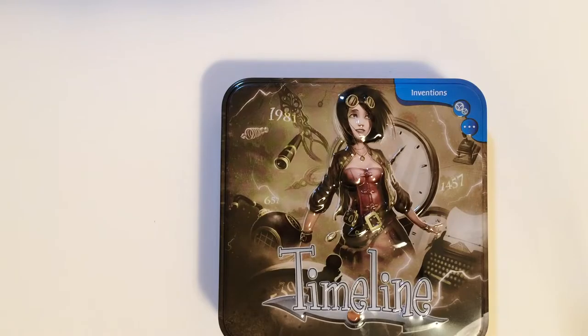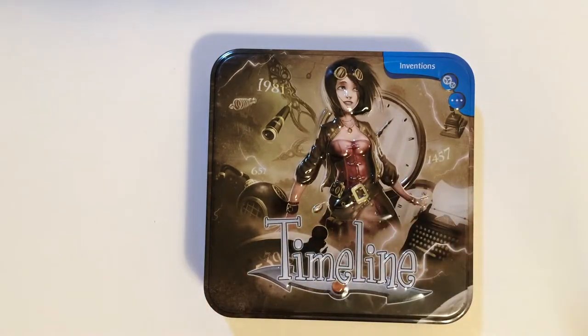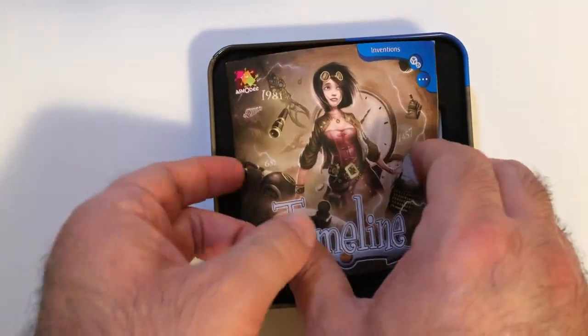Hey, welcome back to Blar. Today we have Timeline. Got this from the store for $2, so these games are usually around $9.99 on Amazon. It's a nice tin, pretty cool art. The game is easy to pick up, it seems like. I've never played Timeline, but it seems like it's a thin rule book.